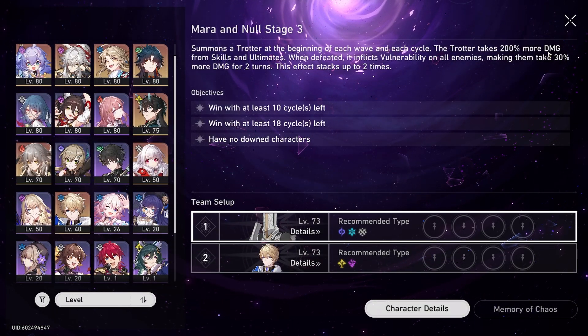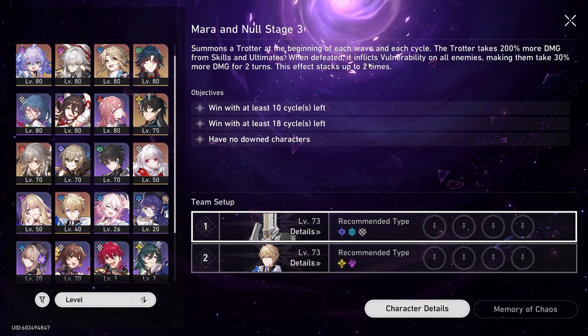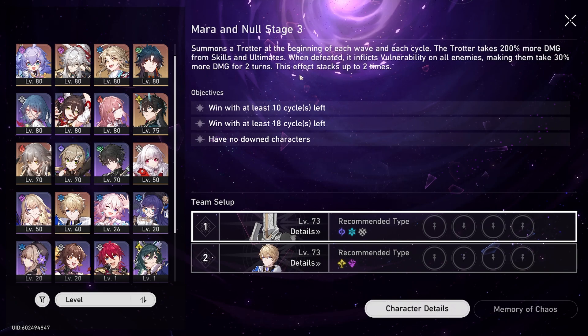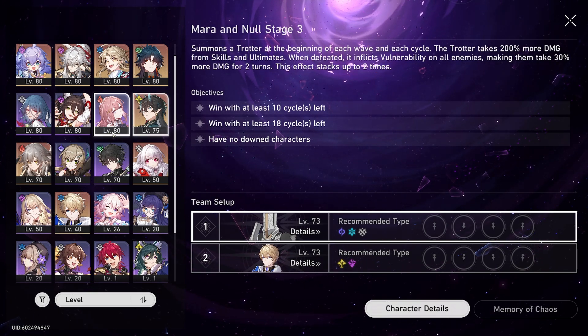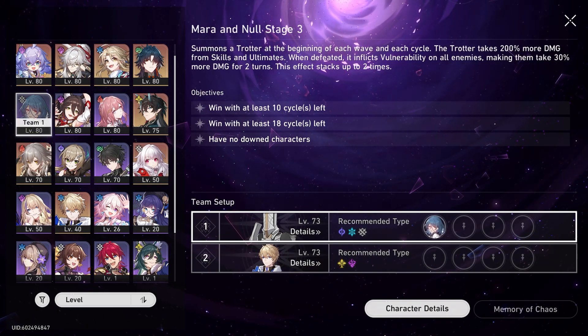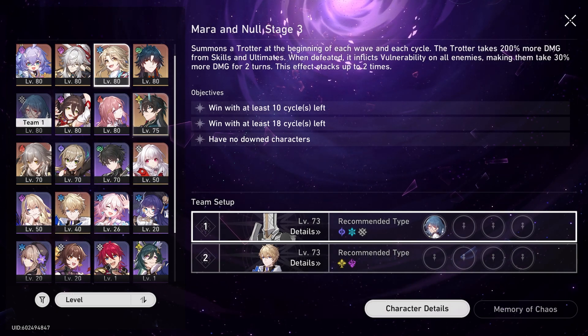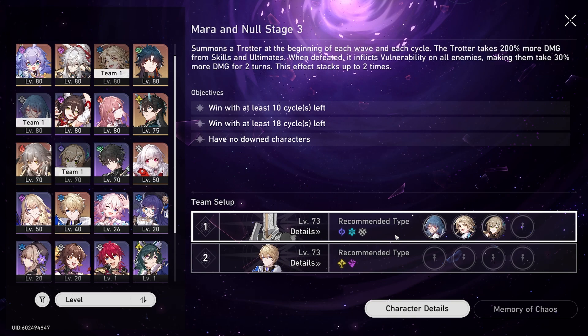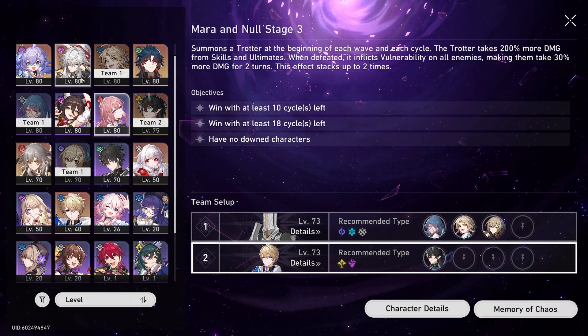Summon Warp Trotter: the Trotter takes 200% more damage from skills and ultimates. When defeated, it applies vulnerable on all enemies, making them take 30% more damage for 2 turns — the effect stacks up to 2 times. So all things considered, that is pretty busted. I have a decent enough team. I wish my Xingqiu was stronger than this, but that's okay — she can still be a very good DPS.